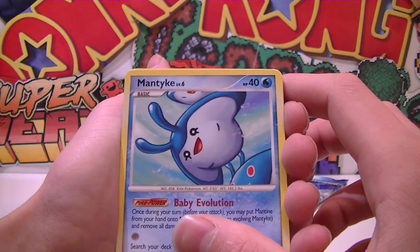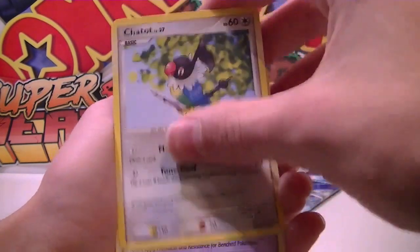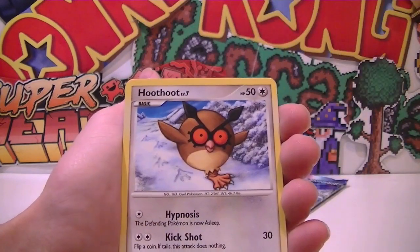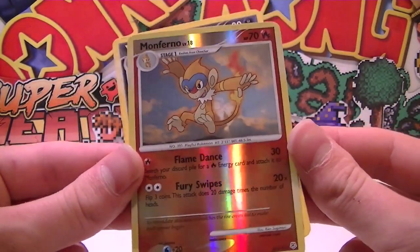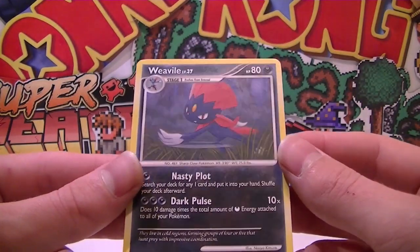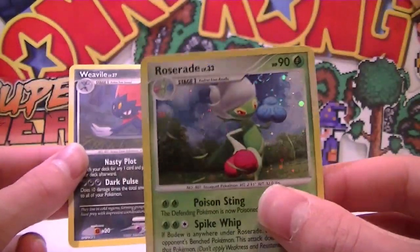Piplup. We got a Hoothoot - looking awesome. Mantyke - what an awesome reverse that is! That's so cool, I love that, that's really sick. And our last one is a Weavile - regular rare, nothing special there. But that Holo Roserade was absolutely amazing, I really like that card. At least we pulled a Holo guys, that's the main thing.